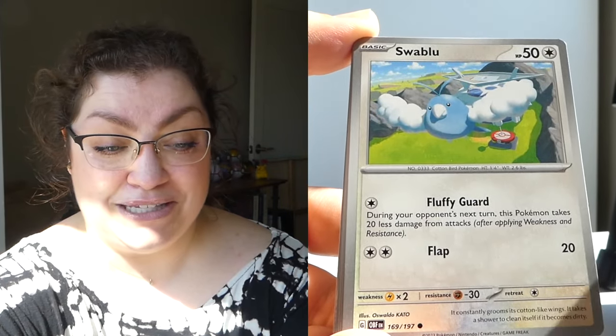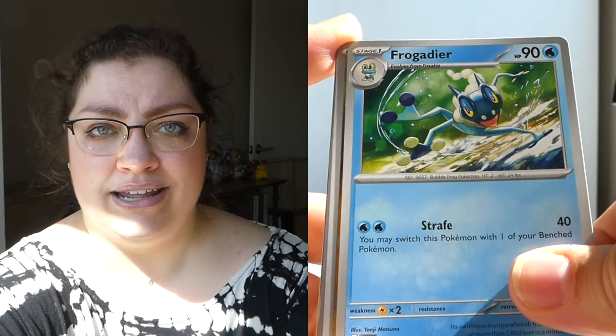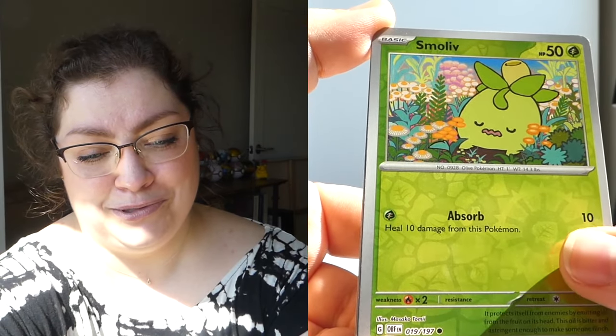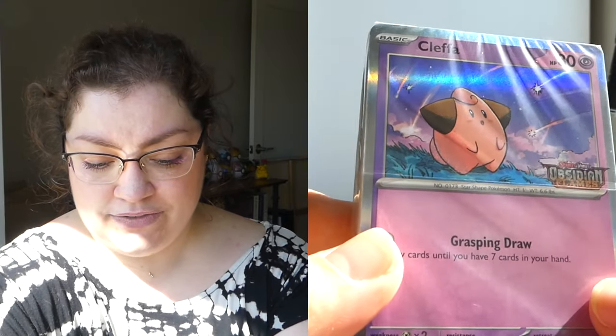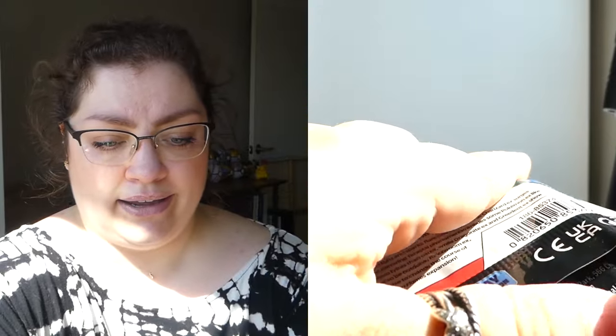Final pack for the Palafin box — let's see what we can do. We've got a Varoom and an adorable Smoliv. Not the best Build and Battle, but we did get a hit — better than no hits. Now we're going to end on the final Cleffa Build and Battle. Maybe we're saving the best for last. There's still that Dragonite EX, one of the Terra EX cards I haven't pulled — that would be good.